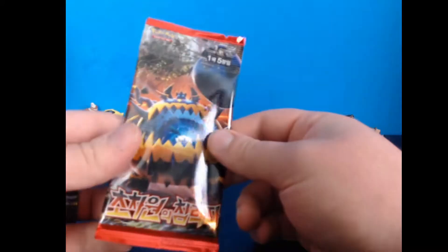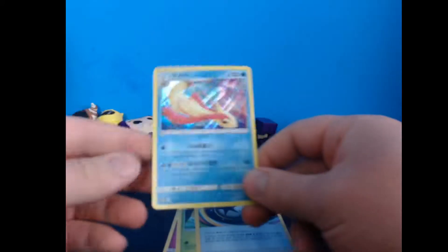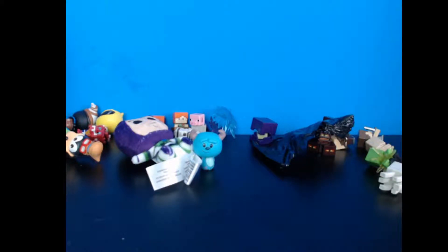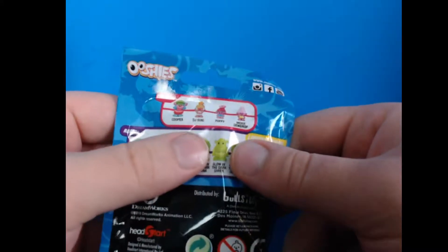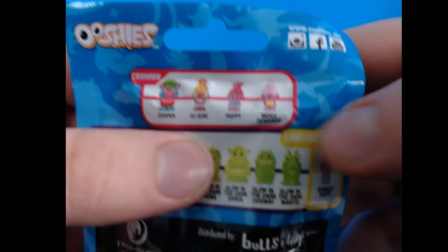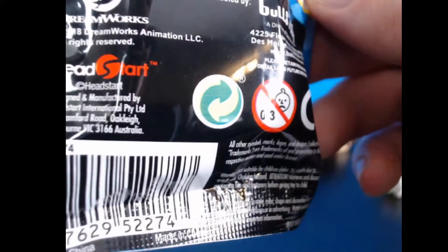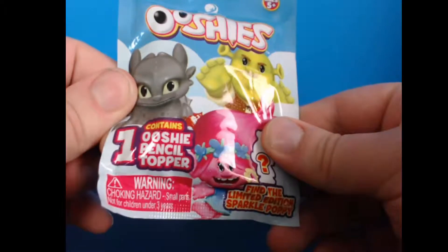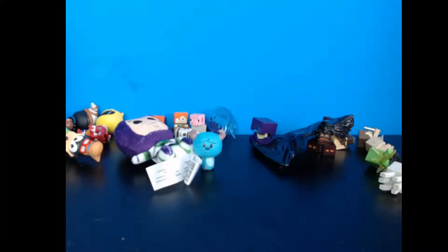We're doing our honorary pack. We got Jigglypuff, Spoink, Kakuna, Energy, and a shiny Milotic. And then some random DreamWorks Ooshies — a lot of them are just from Trolls. But we got Glow in the Dark Shrek right there. Oogway. They're pencil toppers from DreamWorks. It shows Toothless, but I don't know if we can get a Toothless.